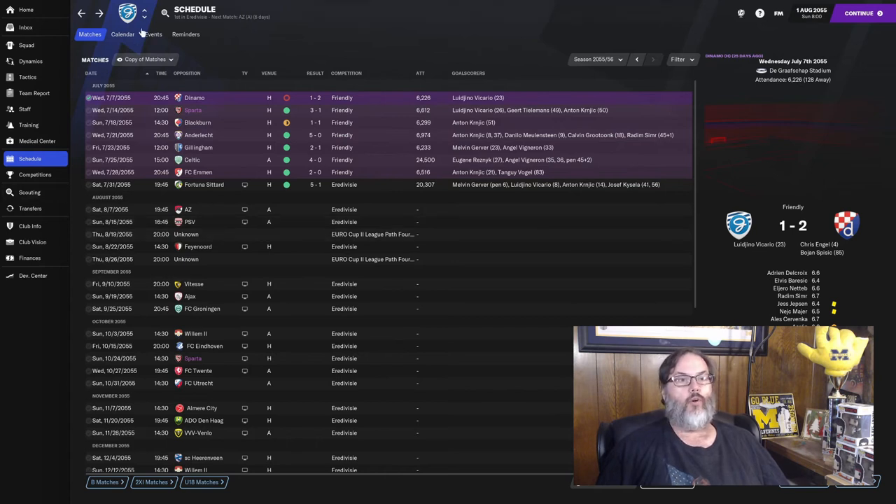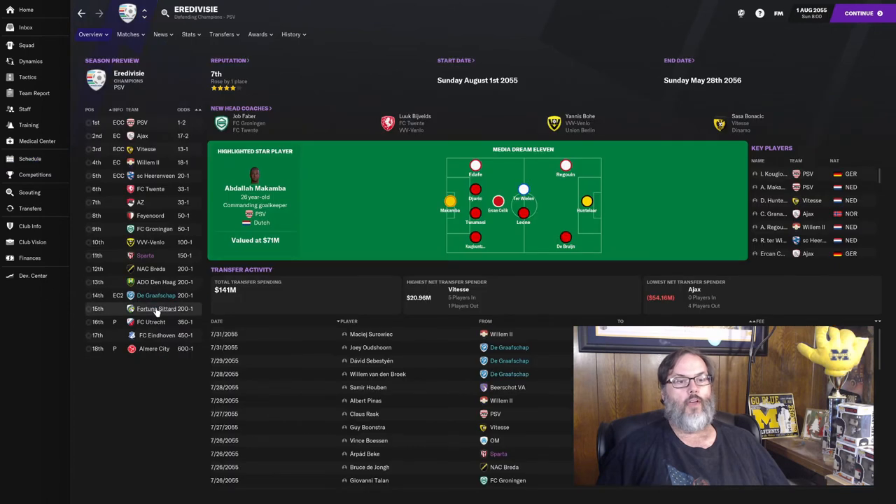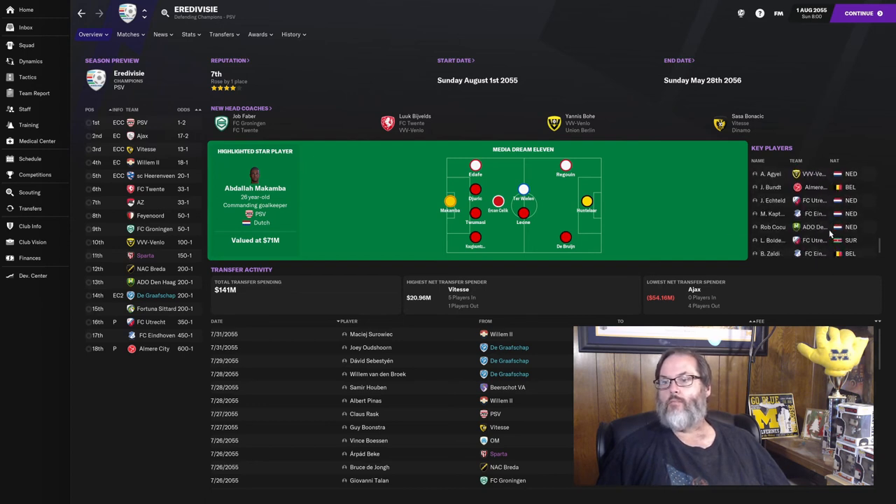By the way, Fortuna Sittard — they were picked to finish down near us, so hopefully that bodes well. Media Dream 11 — doesn't look like we have anybody in there. Our best players are Gerber and Meyer. We'll just have to earn it again like we did last year.